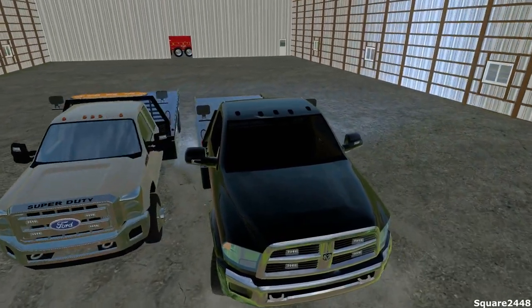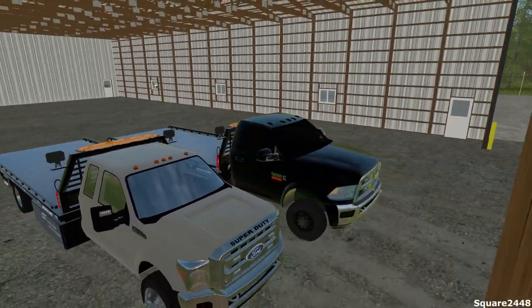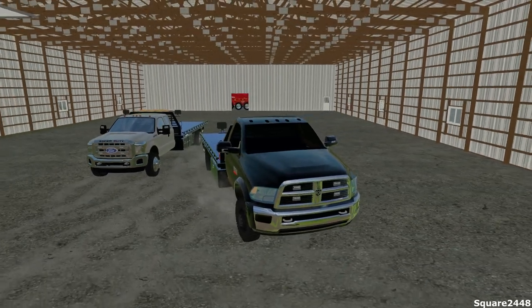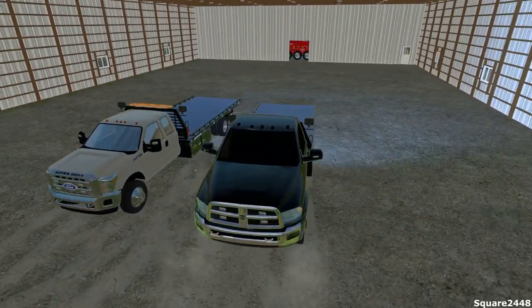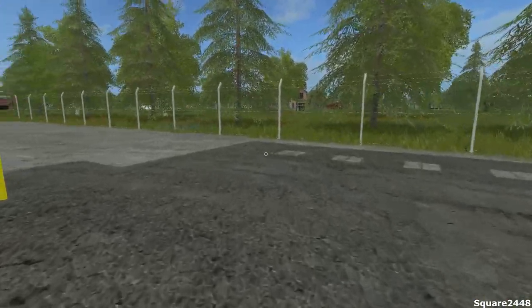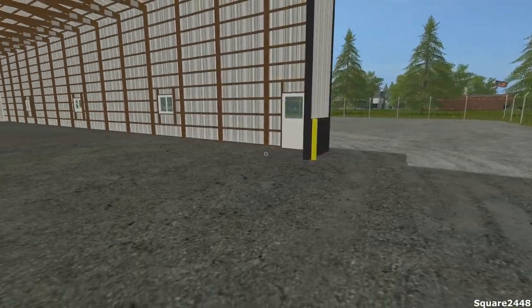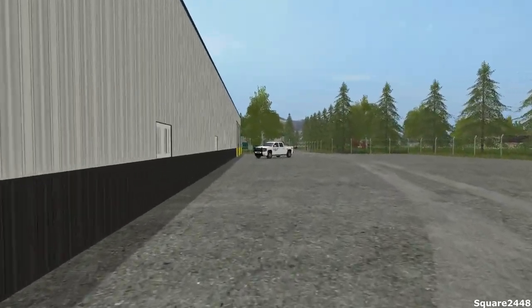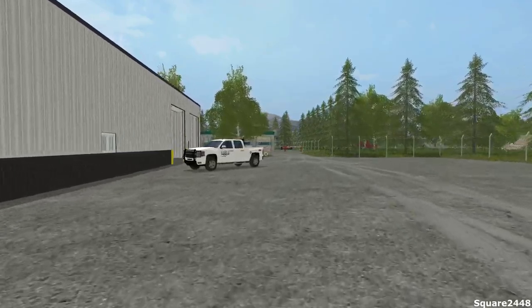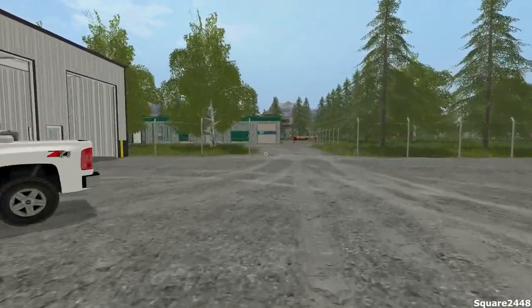Backing in here — we definitely need to leave some room, and we have a lot of room in here. Not really the best idea to squeeze these trucks together, so we're definitely leaving some room. We'll put the Ram right next to it and the other one will go over there. Let's hop in the Ram — I believe that's first in this garage, which is going to be nice.